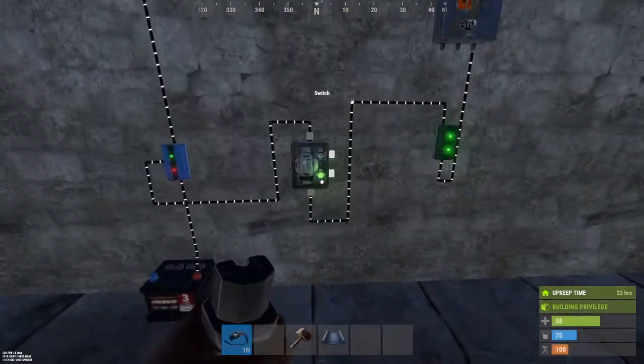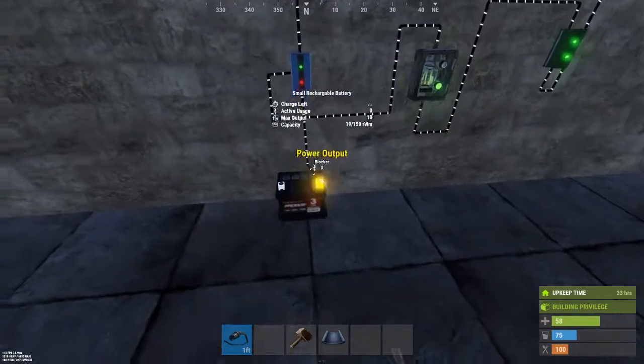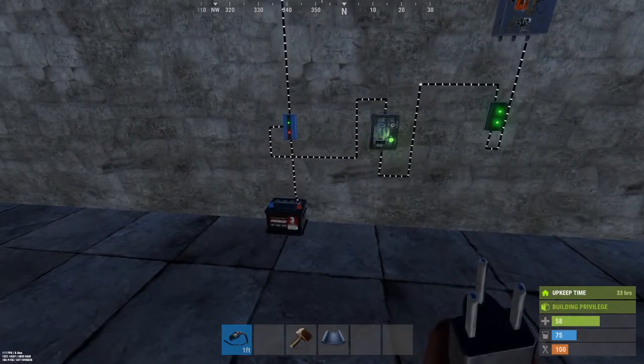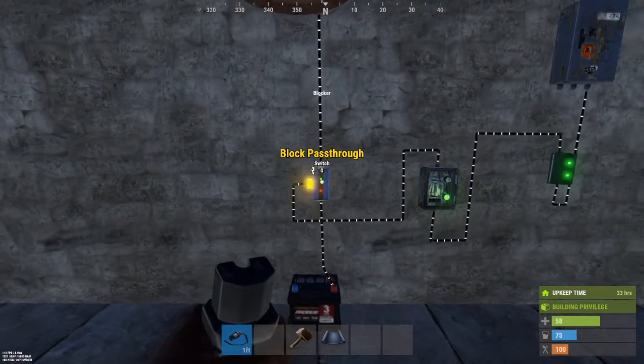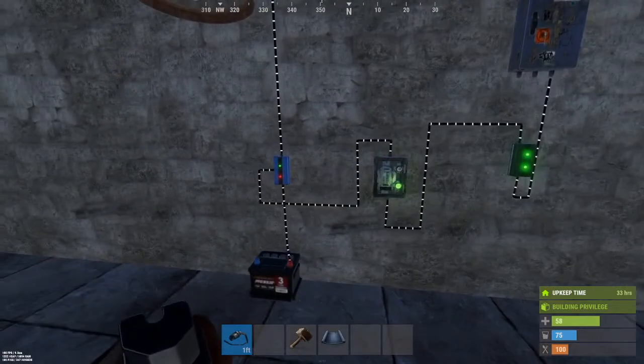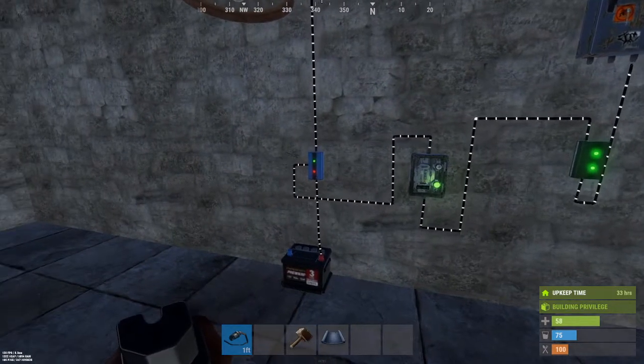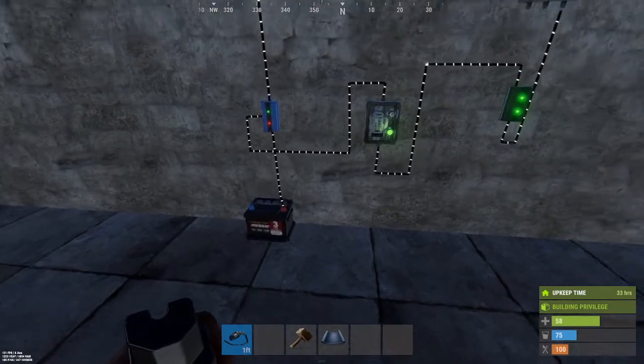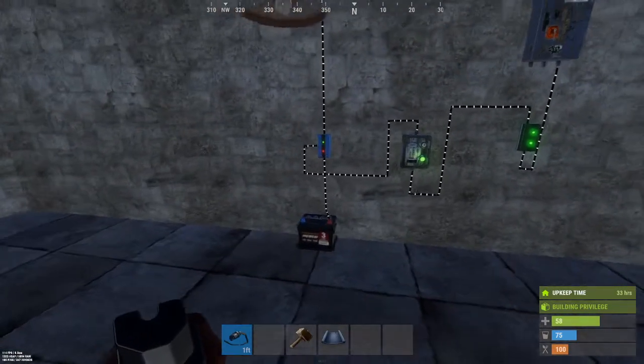As you can see, the charge left duration is decreasing as the light is using the power, and the capacity has dropped to 19 of 150. I return the power back to the blocker to block power through it, and it stopped at 19 of 150. There are only a couple of items in the game at this point that don't draw power off of a battery while hooked to it.